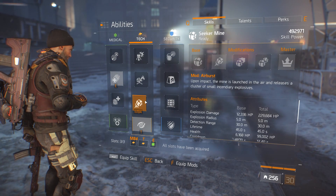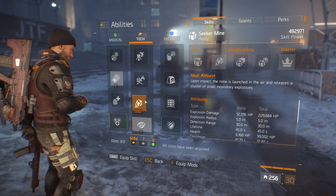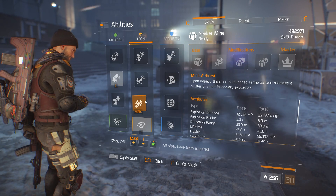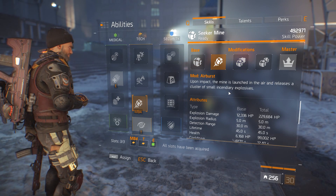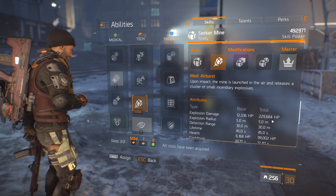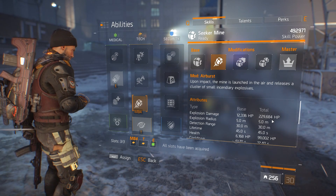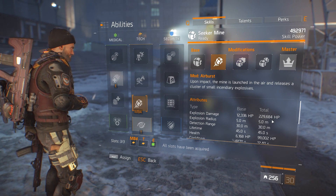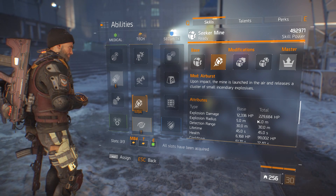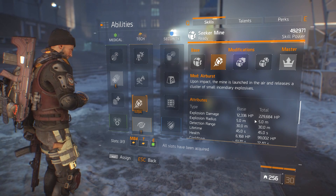Primarily I run with the airburst seeker mine, obviously because I'm using the seeker mine damage performance mods. As you can see there, the damage on this seeker mine alone is 229,684 HP, so that is a really really strong seeker mine. And in the Last Stand I can one shot enemy targets with that as well.